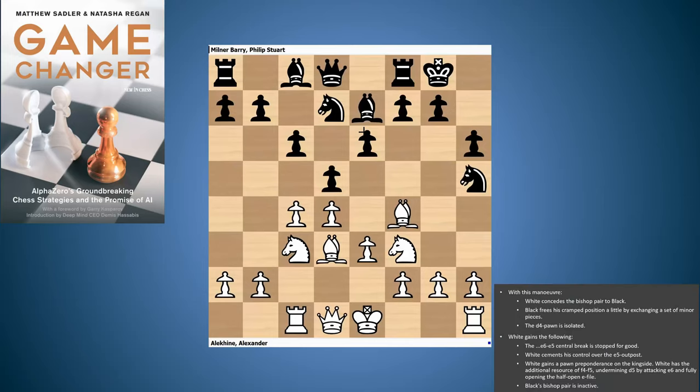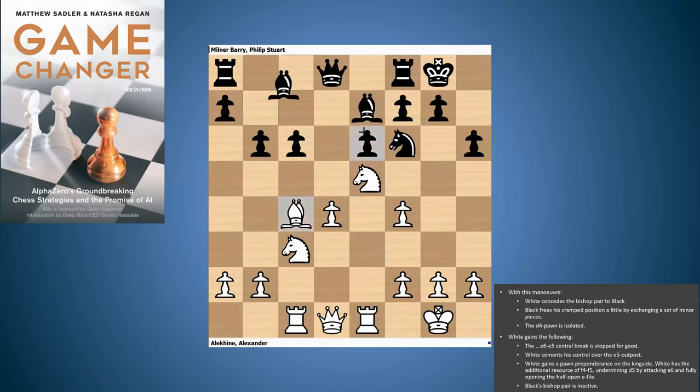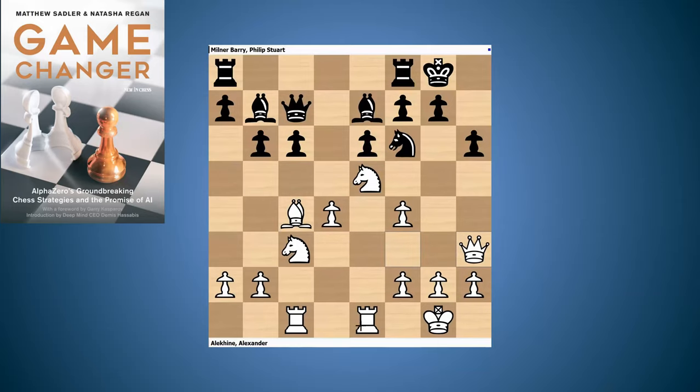Alekhine again retreated his bishop to f4 — Alekhine is White, Sir Stuart Milner-Barry is Black — and Sir Stuart played knight h5, attacking the bishop. Alekhine castled, no worries: takes, takes, knight f6. Black is playing a little bit less cautiously than Rubinstein did, because having played knight f6, the e5 square is free for a White knight. White's got his pieces beautifully mobilised. Black doesn't dare take that pawn on d4 — that would be far too risky. You can see how the rook, bishop, knight, and queen are all lining up on these two pawns. Very scary.